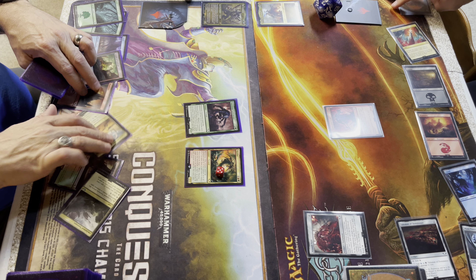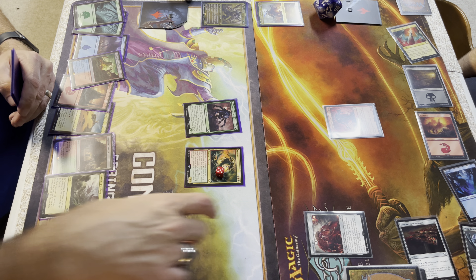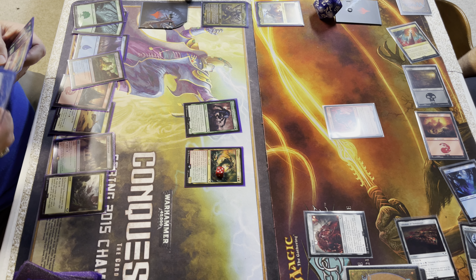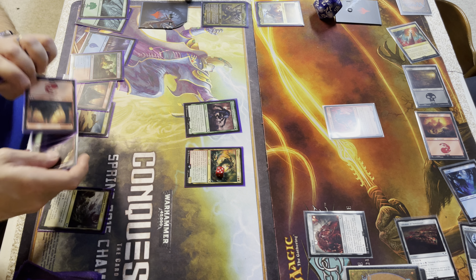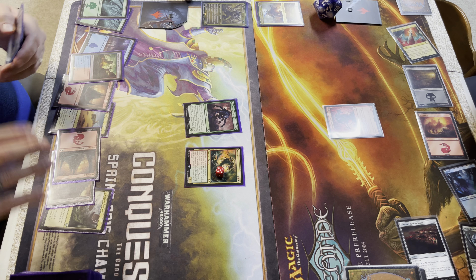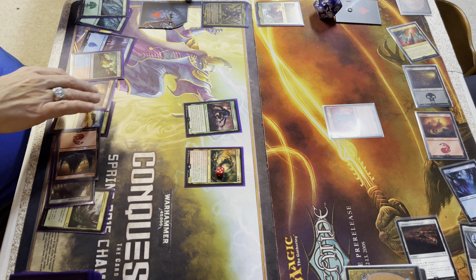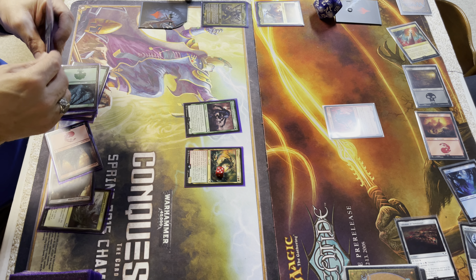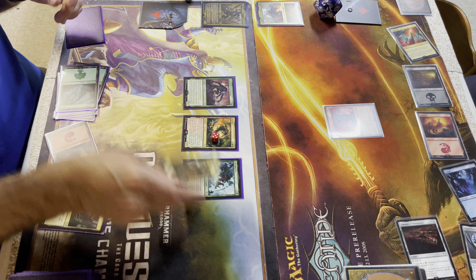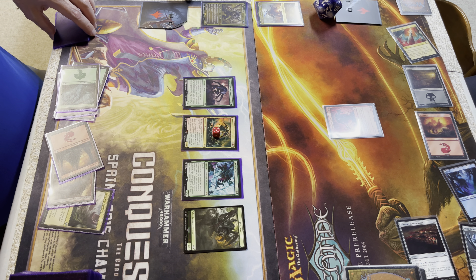Untap, upkeep, draw. I'm going to lay out a Mountain. I'm going to cast Hull Breach — destroy target artifact. Then with six mana I'm going to bring out Old One-Eye. Trample — all other creatures I control have trample. When it enters the battlefield, create a 5/5 green Tyranid creature token. At the beginning of my pre-combat main phase, I may discard two cards; if I do, return Old One-Eye from the graveyard to my hand. I do like me some Old One-Eye.